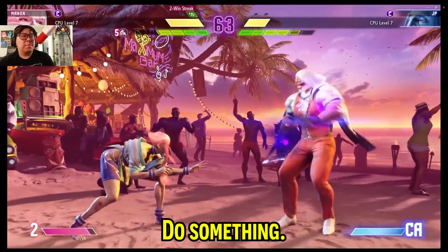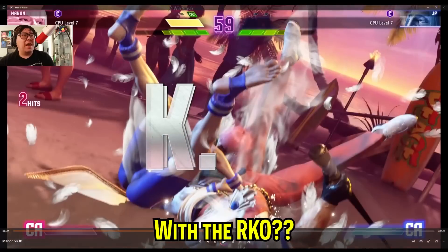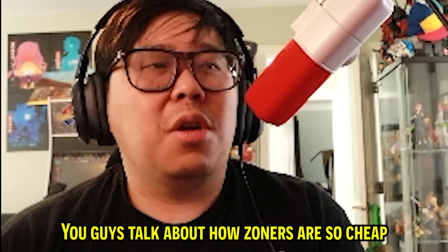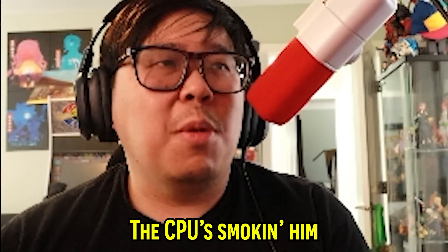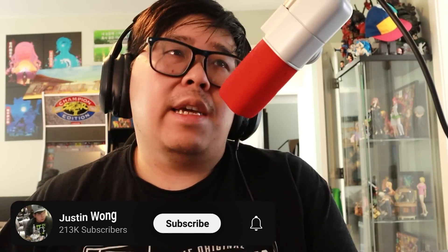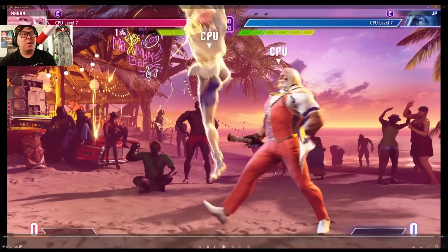What is up everybody, this is Justin Wong and we're back with some more Street Fighter 6 footage. We have a special treat — CPU level seven Manon versus CPU level seven JP. If you want to see how these two new characters in the Street Fighter universe play, hit like, share, subscribe, turn on the bell notification. CPU level seven grappler versus zoner — this is a classic matchup, let's see what happens.